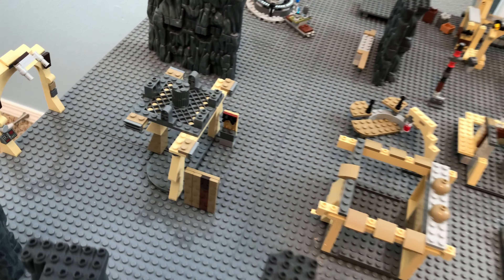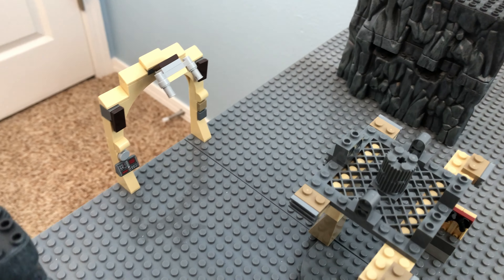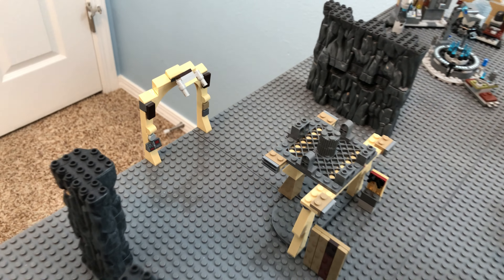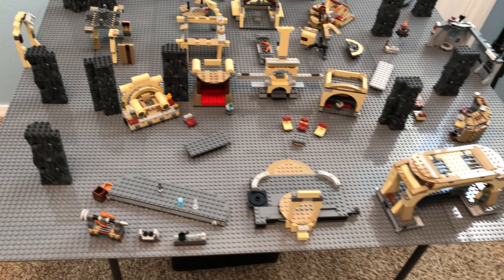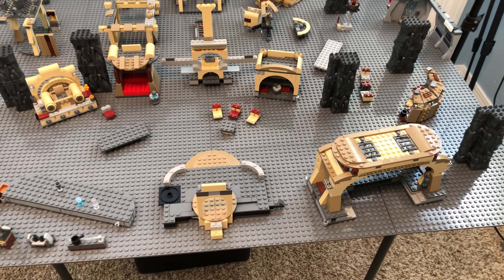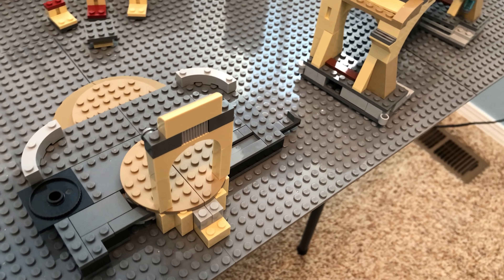Over here is the ventilation system, to keep the air fresh, and the emergency exit, with turrets of course. And nearly half the table down here is the concert area. The stage is the base of the dark trooper set, with a few pieces of Boba's palace added.